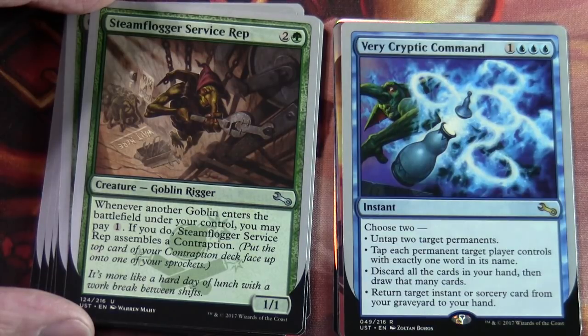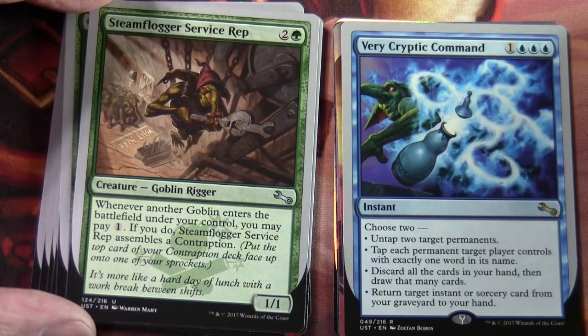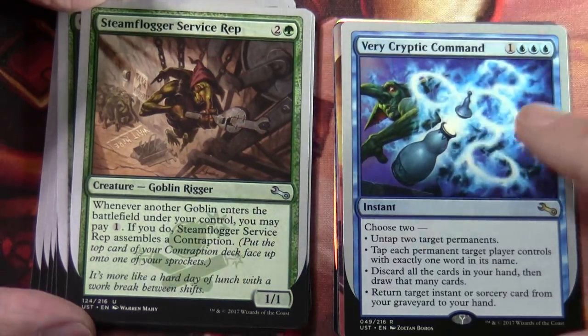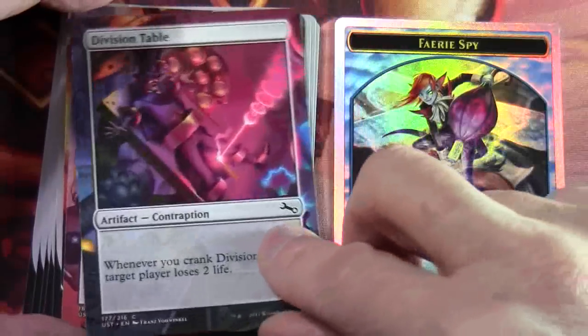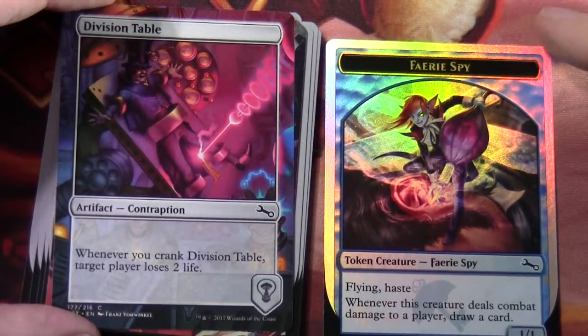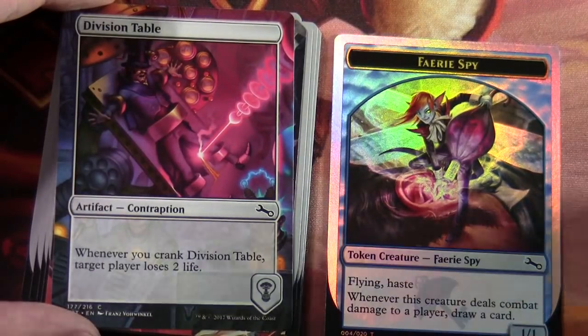And we have a Very Cryptic Command — so this is around $1 to $1.30. It's one and three blue instant, choose two: untap two target permanents; tap each permanent target player controls with exactly one word in its name; discard all the cards in your hand then draw that many cards; and return target instant or sorcery card from your graveyard to your hand. We've got our Plains. Contraptions are Headbanger and Division Table. And we have another foil token — in this silver-bordered style, which is a Fairy Spy.